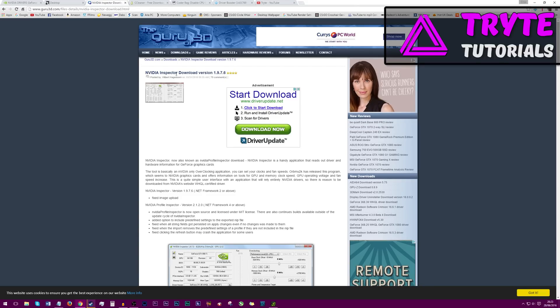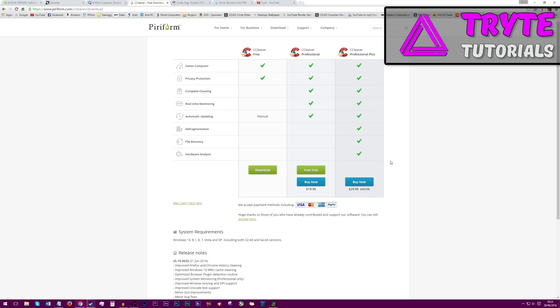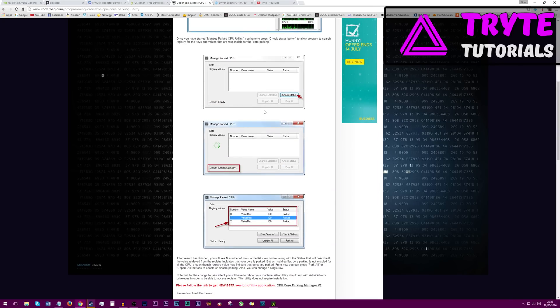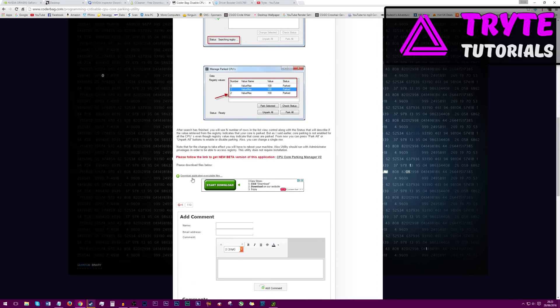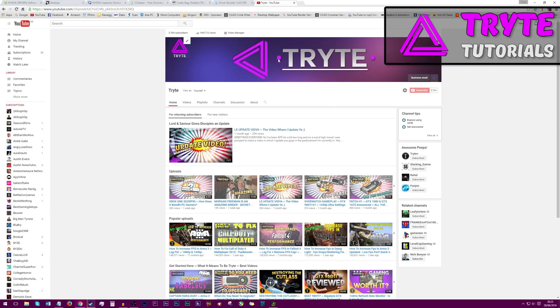Next up, you're going to want to download NVIDIA Inspector — go down to the bottom and click Download Mirror, EU one. Also download CCleaner, and download this CPU Core Unparker by ignoring all the adverts and going straight to the little download link. Next, download Driver Booster and just click the download. And if you haven't already, subscribe.